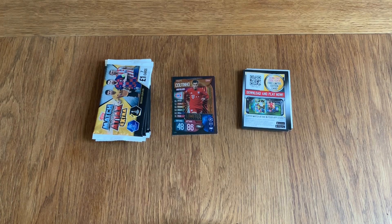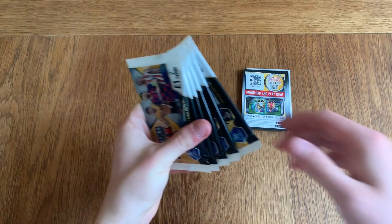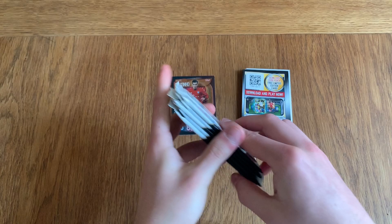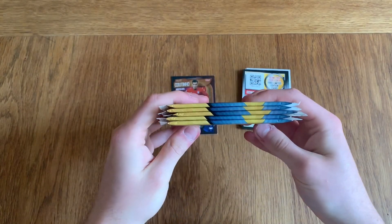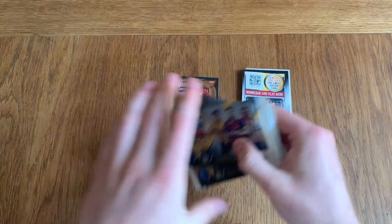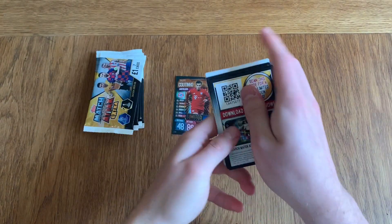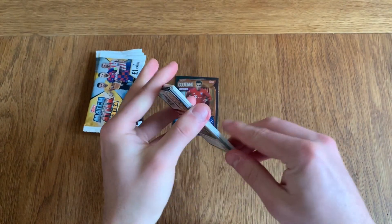Hello everyone, today we're doing a Web Wednesday offer off the Topps website. I will leave the links in the description down below. The price of all of this was £5 — you're buying five regular packets of the seven card packs, not the double ones, and you get a free Felipe Coutinho bronze, plus a load of codes which I'll start the video by giving away right now.